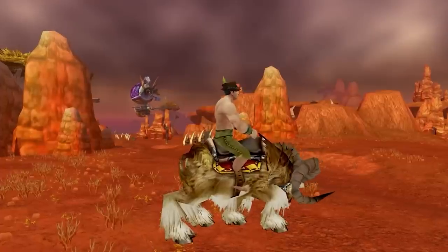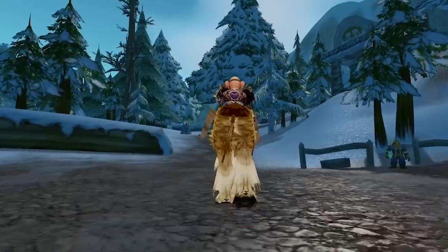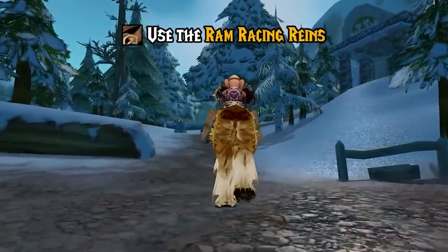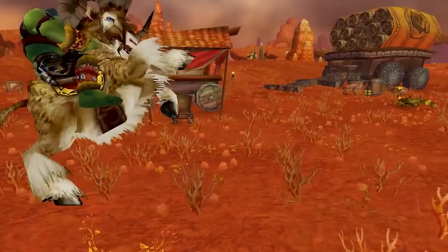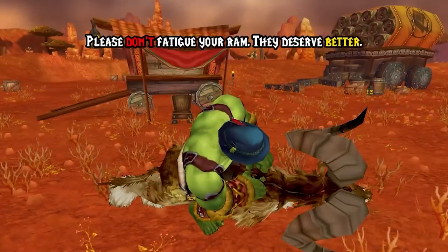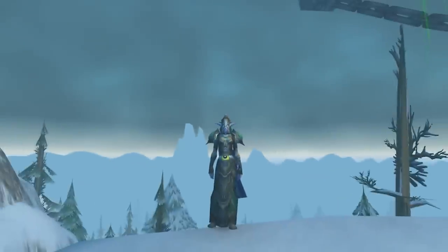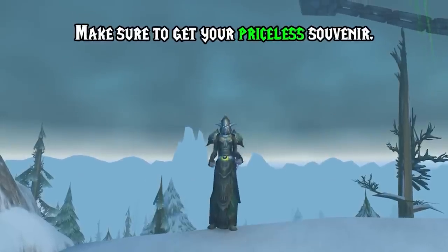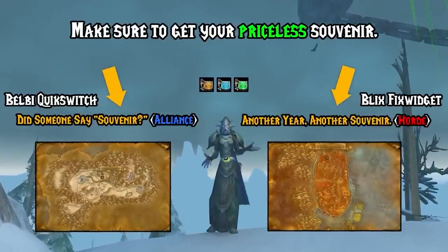You'll just need to throw your complimentary Brewfest samplers at the knockoff Westfall Robot. And don't forget about the introductory RAM training quest — RAM racing, almost. All you need to do is maintain the three speeds of Trot, Canter, and Gallop for eight seconds each. But if you reach 100% fatigue, your RAM disappears. Once that ordeal is over with, don't forget to get your free Brewfest Stein from Belby Quick Switch or Blick's Fix Widget.